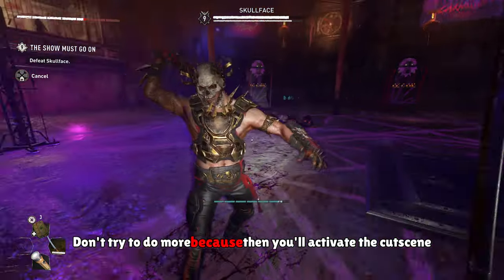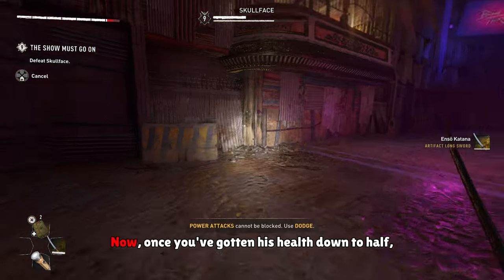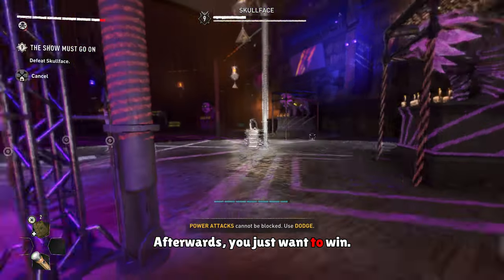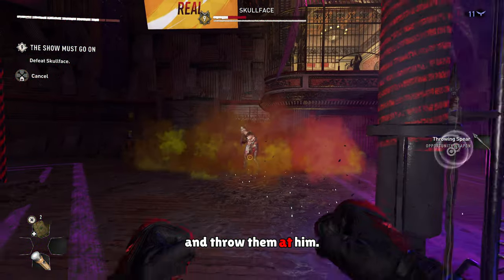Make sure you do half — don't try to do more, because then you'll activate the cutscene and ruin your chance of getting this Enzo Katana. Once you've gotten his health down to half, you want to throw your weapon into this little area right here. Afterwards, you just want to win. You can either fight him with your fists, or use these spears right here and throw them at him.